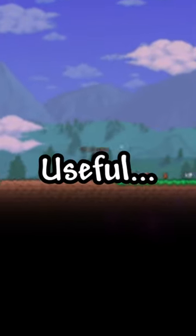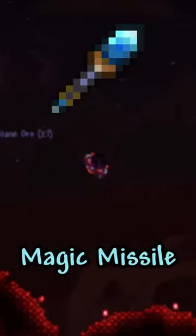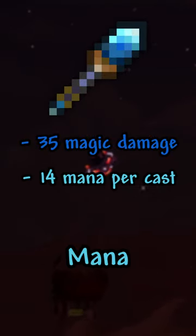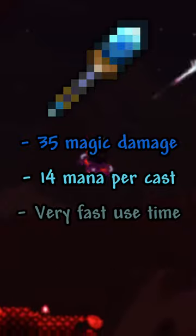Why is Terraria's Magic Missile actually useful? The Magic Missile does 35 magic damage and costs 14 mana per cast. The use time is very fast and its projectile looks like this.